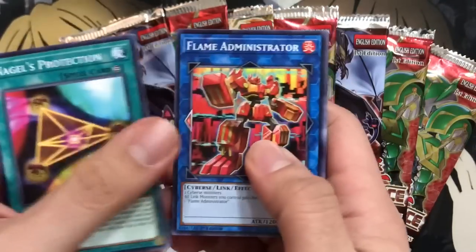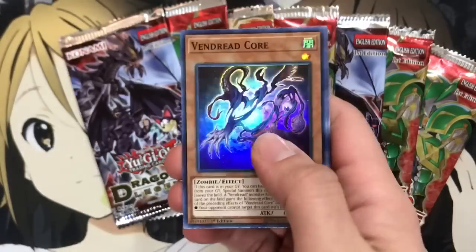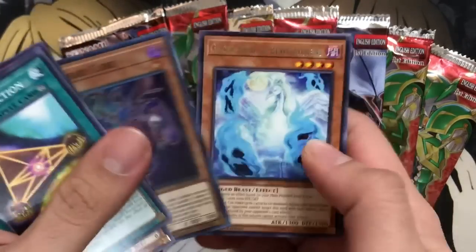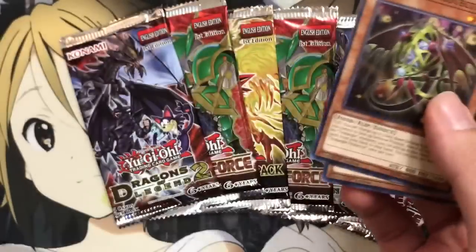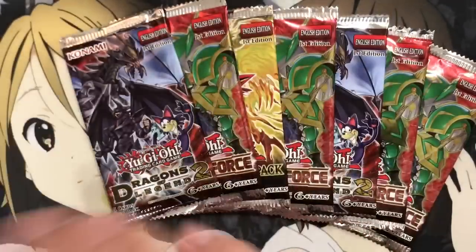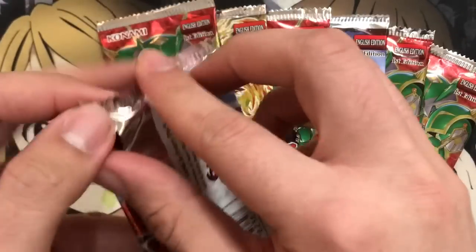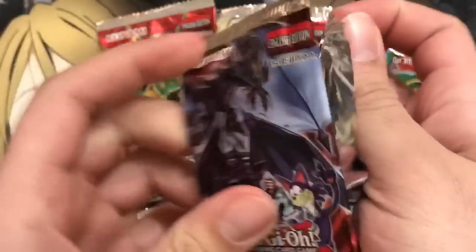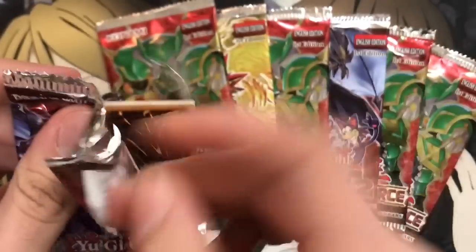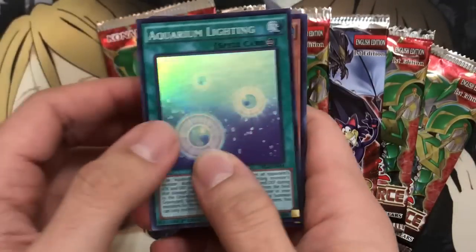First up, Extreme Force. We have a Vendred Core. I think there are a lot of Vendred Hollows in this set — I just end up pulling so many of them, especially the Ritual. If I don't get the Ritual in this pack opening I'll consider it a victory, because every time I buy a pack I always at least pull that Ritual. So let's try not to get the Ritual Monster.